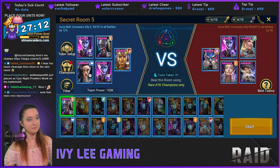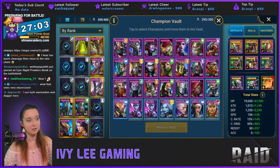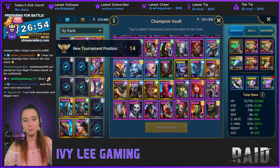Before we get into this, I'm going to show you my champions just to show they're not crazy. I might have to pull them out of the vault first. We got Elhane and my Cold Hearts — they're just chilling in the vault taking up space.